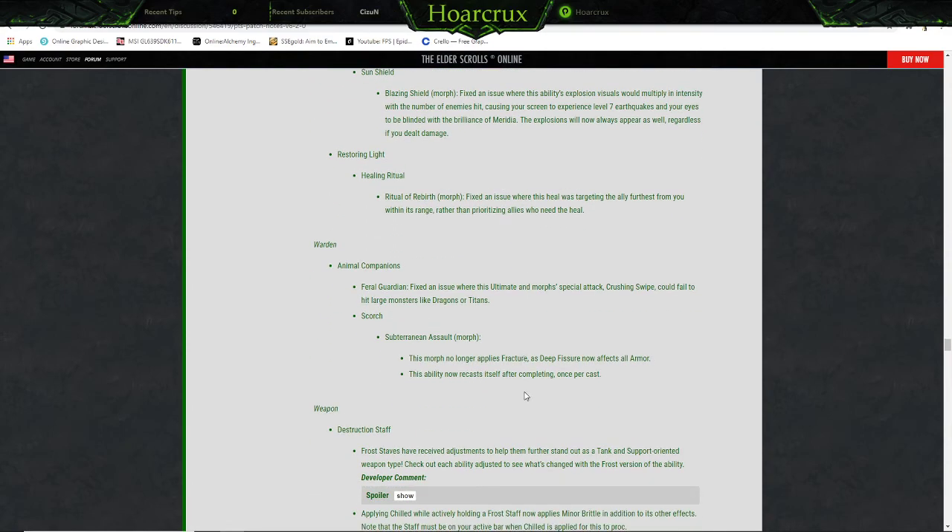Warden: Animal Companions — Feral Guardian, fixed an issue where this ultimate morph's special attack Crushing Swipe could fail to hit large monsters like dragons and titans. Scorch — Subterranean Assault morph no longer applies Fracture as the fissure now affects all armor. This ability now recasts itself after completing, once per cast — so you get two of them. That's cool.